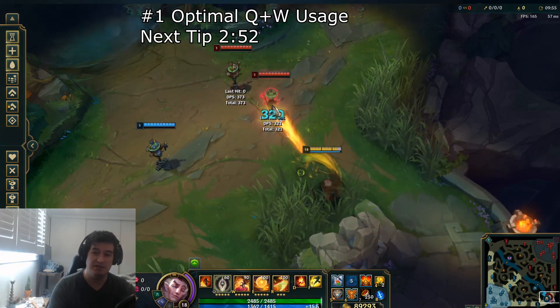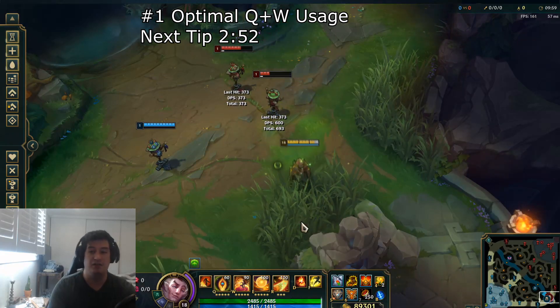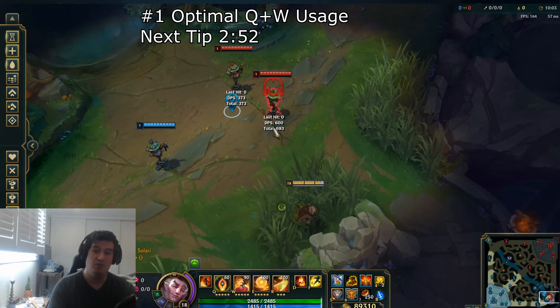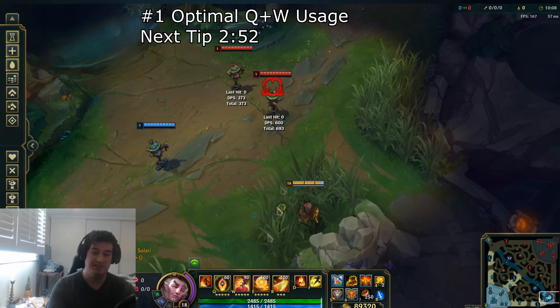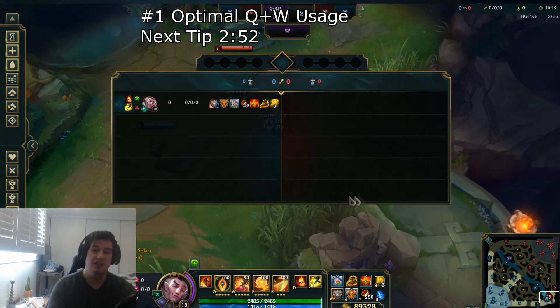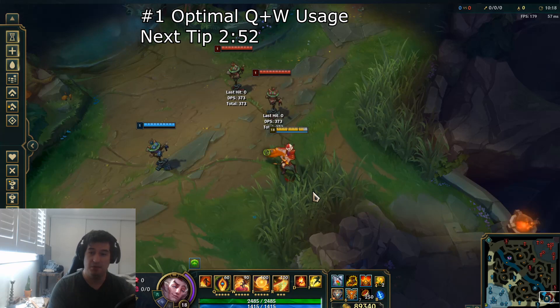Obviously throwing your skill shots from Fog of War is going to be better, just because it is going to be a little bit harder for them to read — especially if there are a bunch of minions around them clouding things up, or your ADC is throwing out a bunch of abilities making it less readable. This W that comes out of your Grand Entrance is going to have a higher chance of hitting that skill shot. That will wrap up tip number one for Rakan.